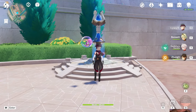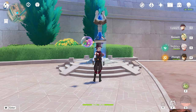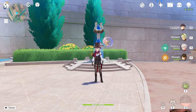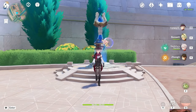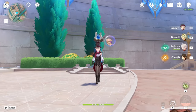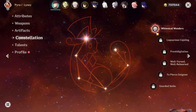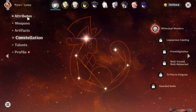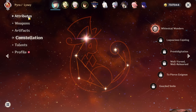Hello everyone, this is a Lyney rotation guide video. Lyney's banner has already gone out of commission since we're currently in 4.1, so this video is mainly for those who already have Lyney and are either unsure of how to use him or want a more in-depth guide for his rotations and how to optimally play him. My name is Anchovies and my Lyney is C1, so please take that into account when I'm demonstrating gameplay — this won't be realistic for C0, but I will still show C0 rotations.